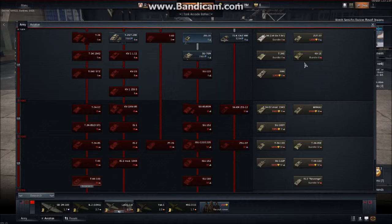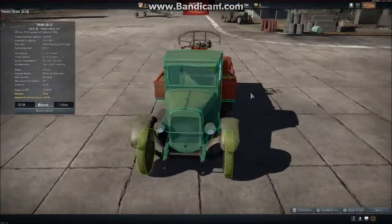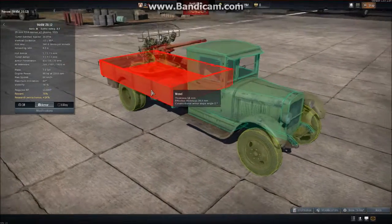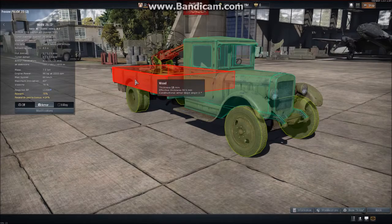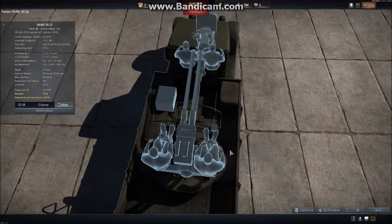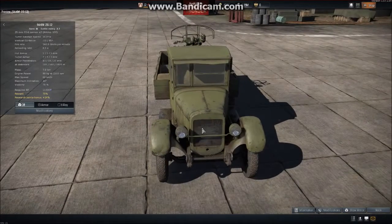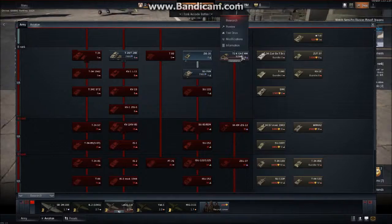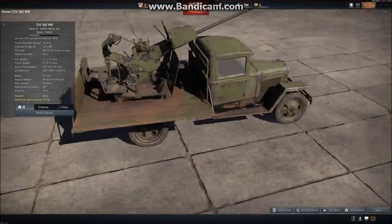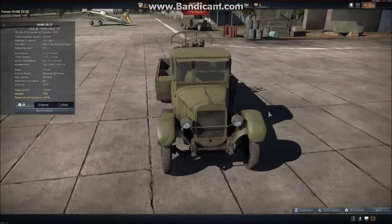Last but not least, we have the 94KM ZIS-12 chassis. Wood is the strongest armor this tank carries — you cannot really call this a fighter. Just 15 millimeters of armor. Absolutely legendary. In X-ray, you have the commander and driver up front, and the aimer and loader here. It has two 20mm 72K cannons — which, by some bizarre coincidence, are exactly the same as on the 72K SPAA, except that one has only one. The ZIS-12 chassis, 94KM, Rank 3, battle rating 3.7.